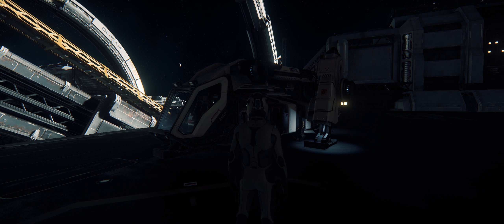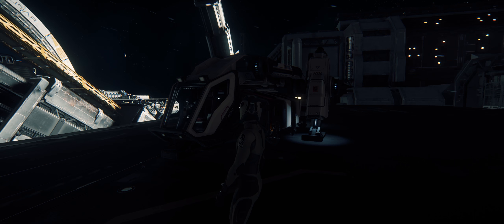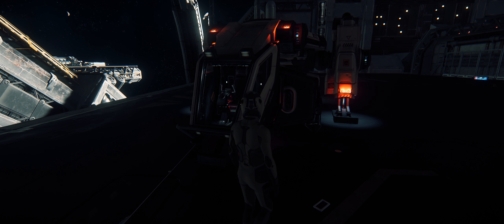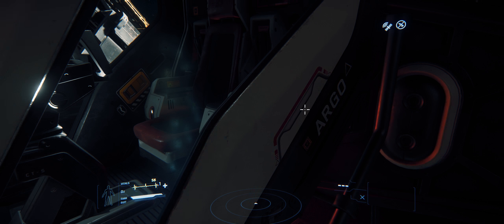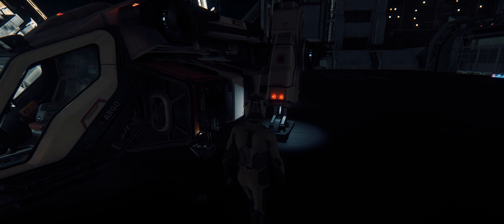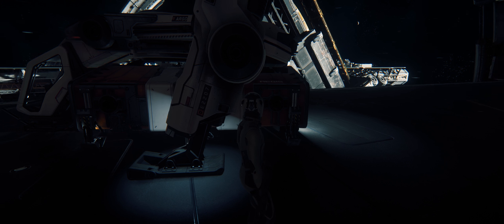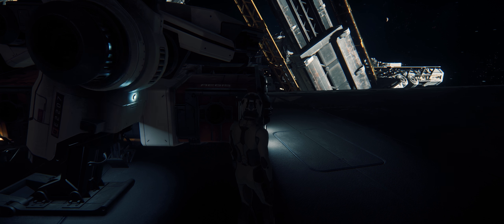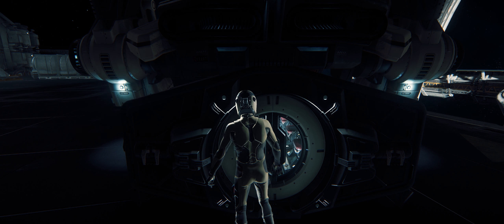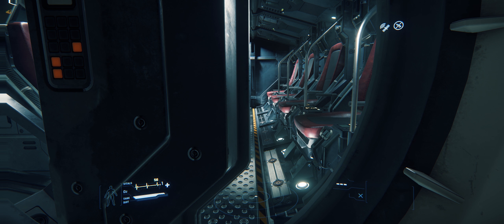What's going on guys, all those Star Citizens out there, this is Maverick again. Today we're gonna be looking at the Argo MPUV Personnel. This is a passenger ship that's 9.3 meters in length, its beam is 8.5 meters, snub size, zero cargo capacity, max SCM speed is 120 meters per second, afterburner 899 meters per second. It has a max crew of one, seating for eight in the back, small radar, small computer, two small fuel tanks, no quantum drive, two VTOL thrusters, two retro thrusters, two main thrusters, 18 fixed maneuvering thrusters, a small power plant, two small coolers, size one generator, and no weapons.